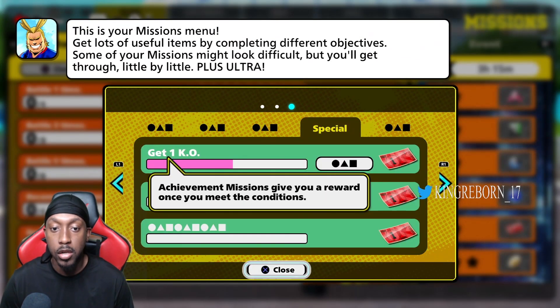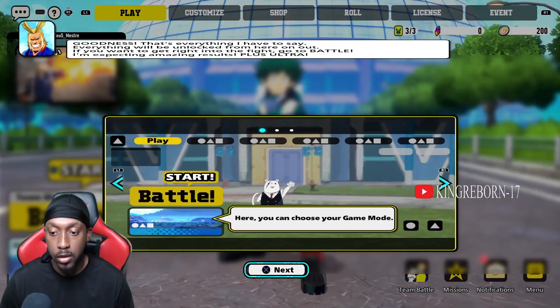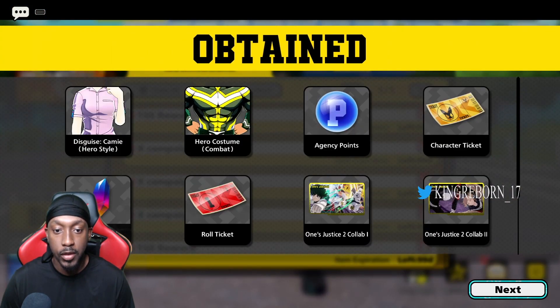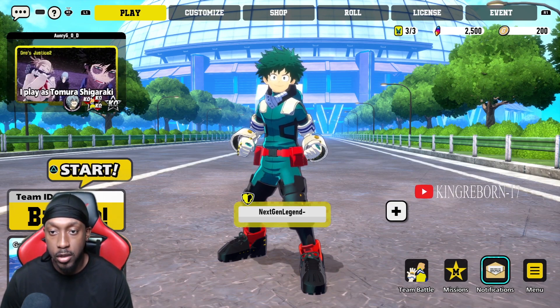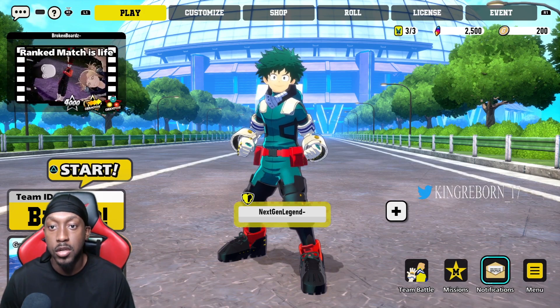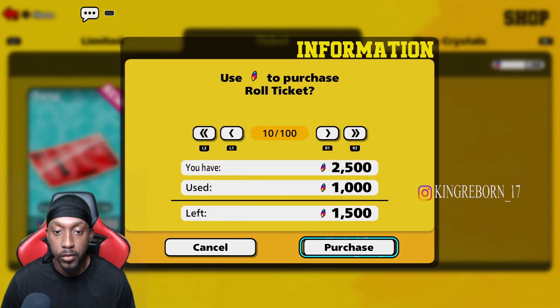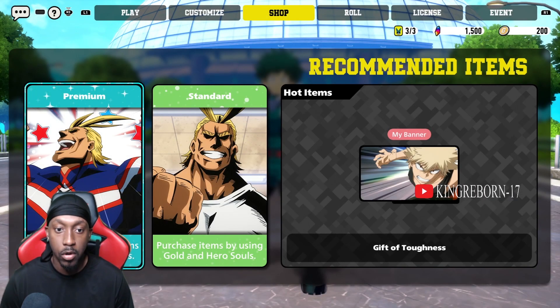This method is going to require you to use some crystals, so just stick with me here. You can get a solid pull, but you have to get the Twitch rewards from watching a My Hero Ultra Rumble stream. Then you go get 10 tickets here, which is going to leave you with 1500 crystals — and that's okay, you want that.